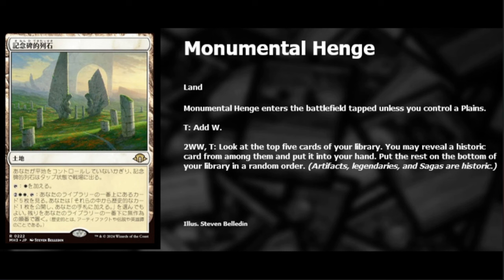This is apparently going to be a land cycle inside this set, along with the fetch lands. It's a powerful land cycle. If you don't have a planeswalker it comes into play tapped, but with shock lands and other dual-color lands available, it'll come in untapped. They didn't make these into planeswalkers — thank god, I think they learned their lesson from that blue land, Mystic Sanctuary or whatever it is, that got banned because it was an island and let you loop cards back on top of your deck.